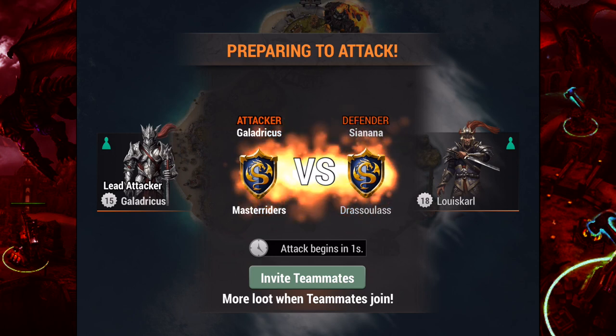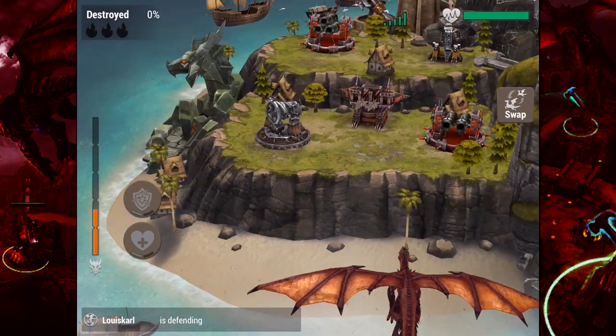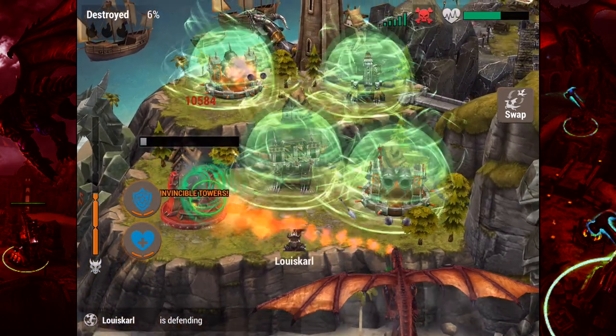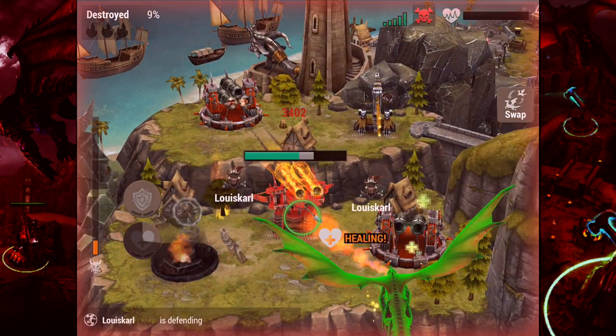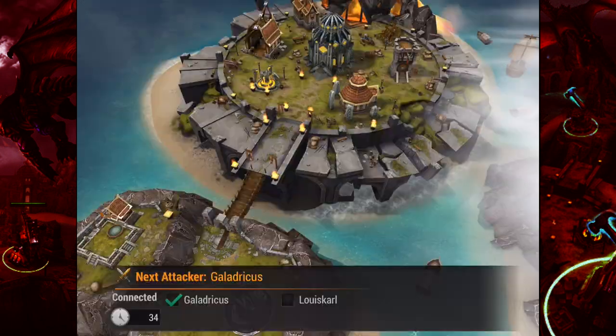If you look at the right-hand side, Lewis Carl is defending — there's a live player actively defending, controlling some of these turrets and defenses on the other side. That is another unique aspect of the game. You can see I'm using the healing ability, but wow — Draco went down pretty fast.